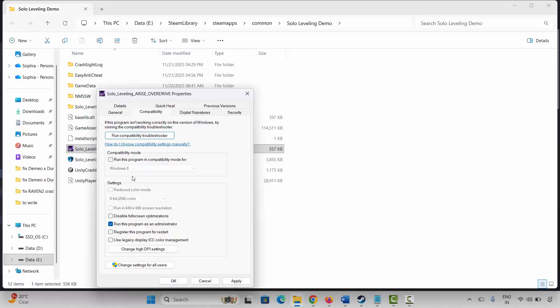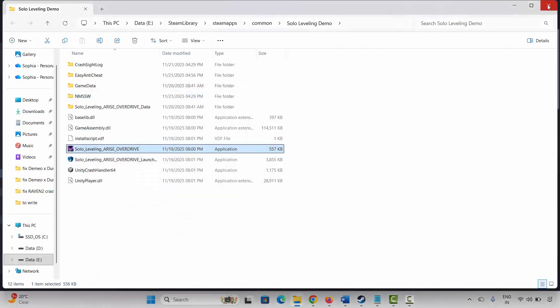If it doesn't resolve the problem, come back and select Run This Program in Compatibility Mode, choosing Windows 8 or Windows 7, then click Apply and OK. If that doesn't work, come back and select Disable Full Screen Optimizations, click Apply and OK, then launch the game and check. If still not working, remove all these selections, click Apply and OK, and move to the next solution.